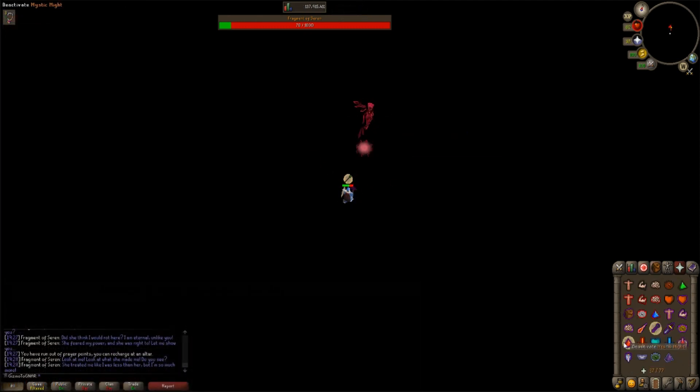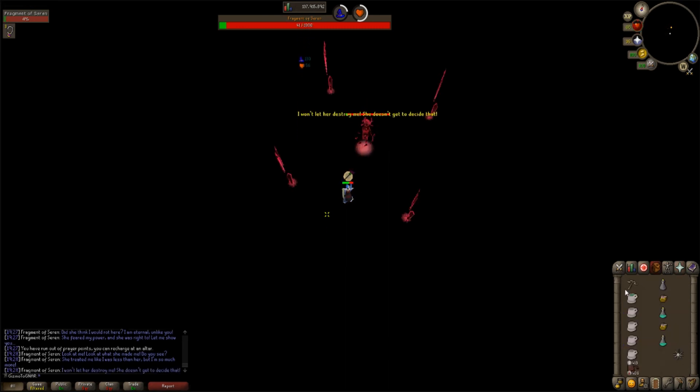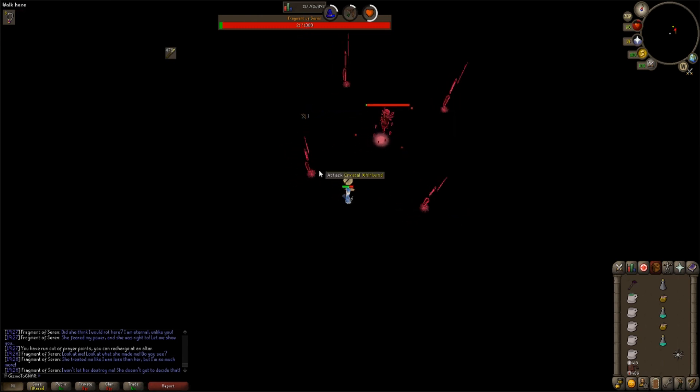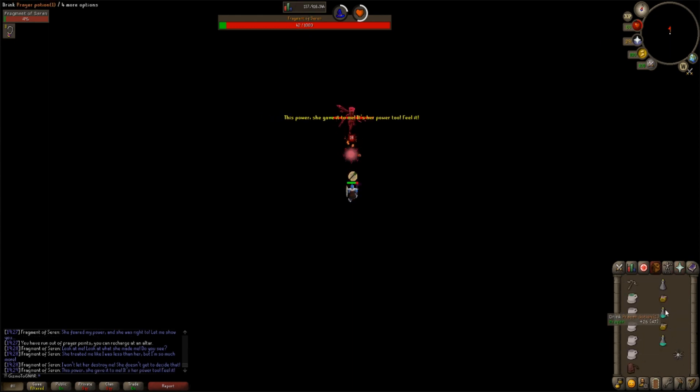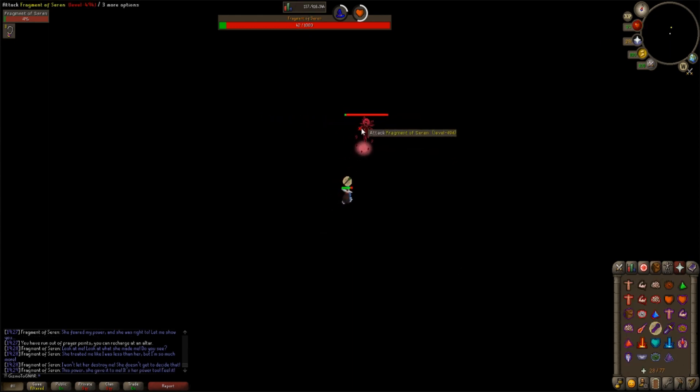My final tip is to simplify the healing spawn tagging process as much as possible. Blowpipe is by far the best. If you do not have that, use a Carol's Crossbow, Hunter's Bow, or a Magic Shortbow. If you use a blood spell on the furthest final spawn, this allows you to tag all four healing spawns without moving your character, and therefore reduce the probability of mistakes. The attack range is 8 or 7, more than double that of darts at attack range 3.